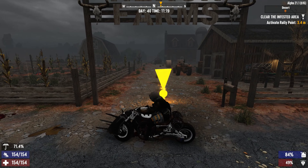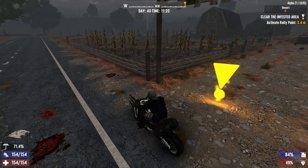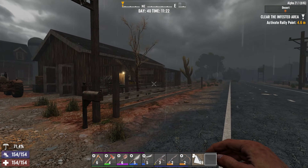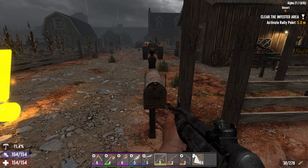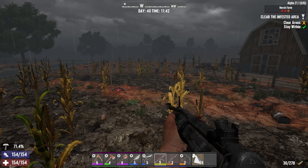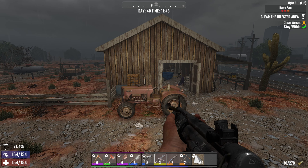Here we have Hirsch Farm! I don't think I have done this POI before. Are there pigs in the fields? Because that's bad. The weather hasn't cleared up yet. Before we get started let's repair our stuff and check the mailbox — just some paper. Let's start it up. There's a lot of barrels in the fields and I can't see a thing.